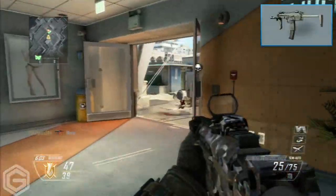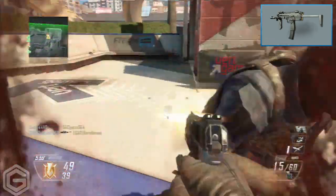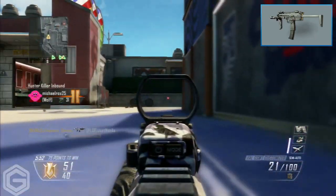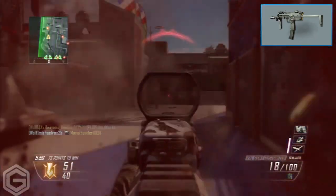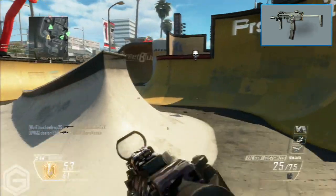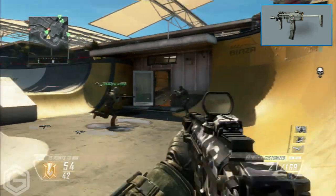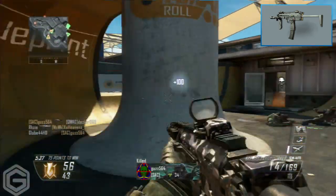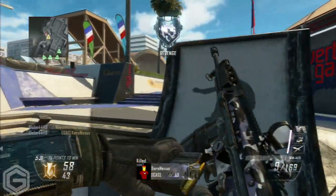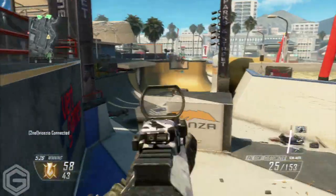Moving to number 2, we have the MP7 from Modern Warfare 3. I chose the MW3 version over the Black Ops 2 MP7 because many people considered it overpowered — and it was just such a good submachine gun for rushing, killing enemies at close range very quickly and easily. But you could also effectively kill someone at medium to long range with it too, making it a very versatile SMG, which is why it earns the number 2 spot.